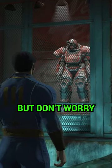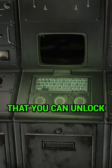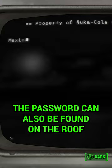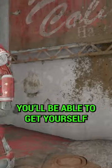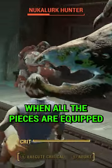It is locked by a mag door, but don't worry — follow the red wire to an expert terminal here that you can unlock. The password can also be found on the roof. When you return, you'll be able to get yourself some unique armor that gives a whopping 3 agility when all the pieces are equipped.